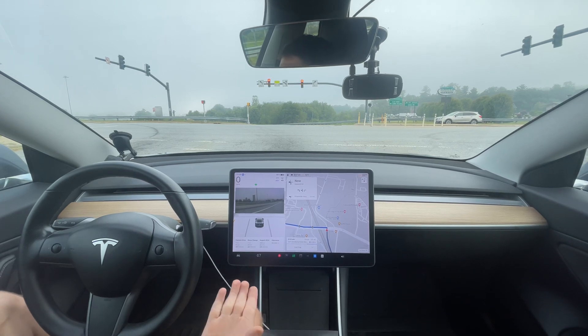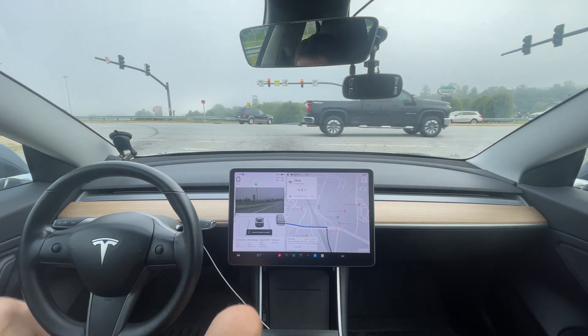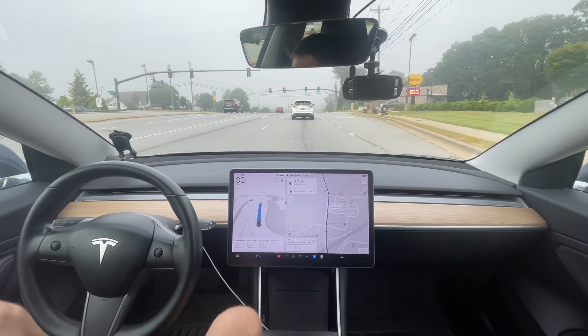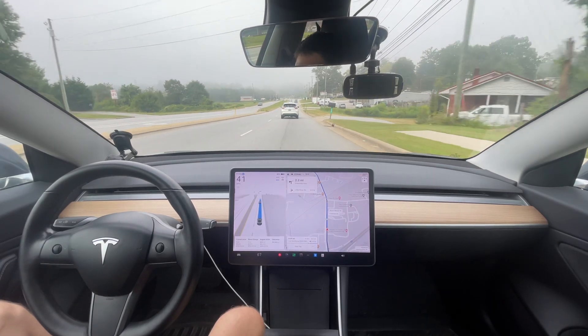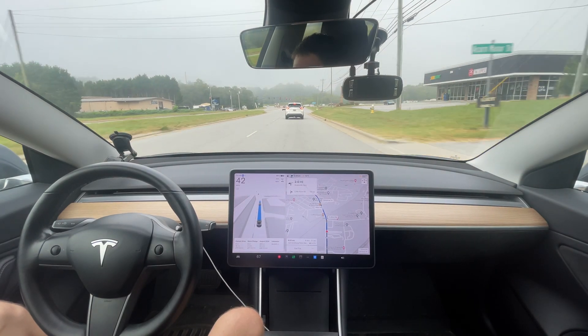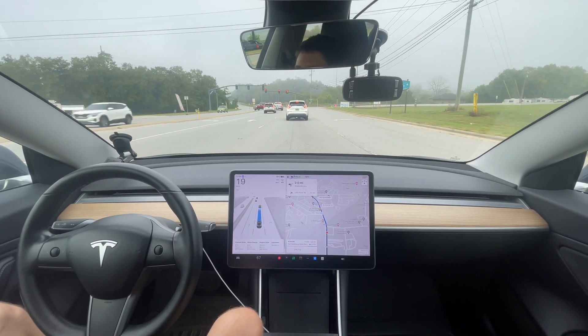Why is it coming to a stop? It could have made that. What the heck? That's ridiculous — I had a full green light and it came to a stop. On the other hand, it handled this car cutting out in front of me really well — super smooth, slowed down perfectly. If my eyes were closed I could hardly tell it even slowed down. What it needs to do though is see that light up ahead sooner and start slowing down before the cars in front of me start slowing down.